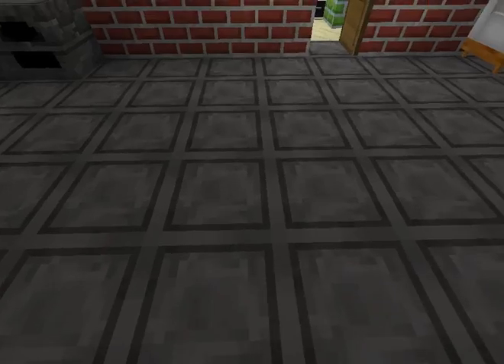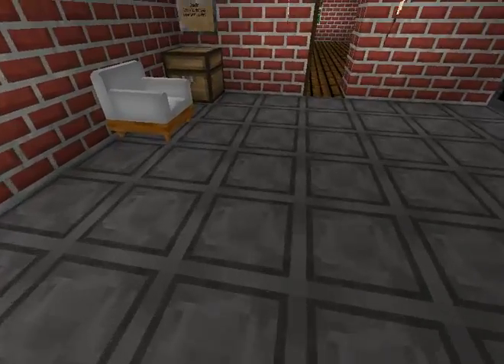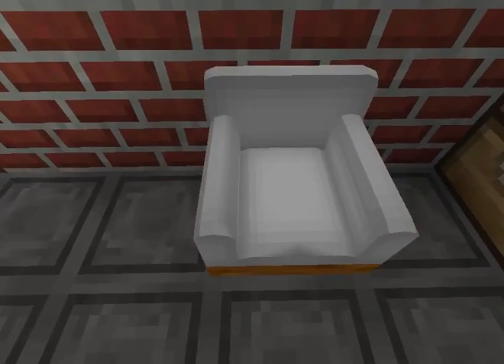Both this wall and the floor are made of furnaces. You could also use this chair to recover your health if you'd like.